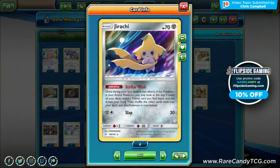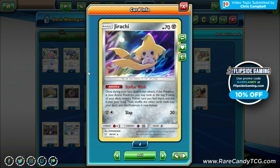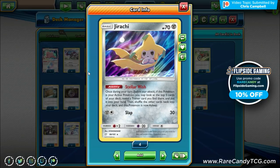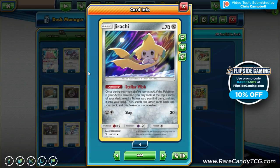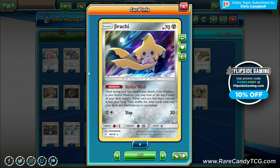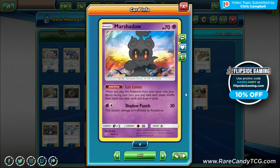We have three copies of the new Jirachi from Team Up - debatably the best card in the whole set. Its Stellar Wish ability lets you look at the top five cards of your deck and pick a trainer card, then Jirachi falls asleep. This lets us grab Acrobikes, Ultra Balls, Cynthias, and crucially, Unidentified Fossil - which can't be searched by ball cards. We also have one Marshadow - we don't play Tag Team GXs because we need no GXs in play for Aerodactyl's attack, but Let Loose can bail us out of a dead hand.